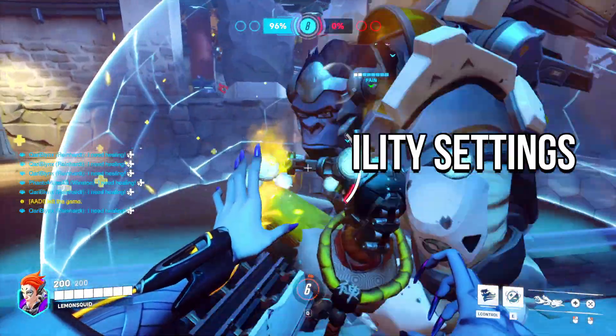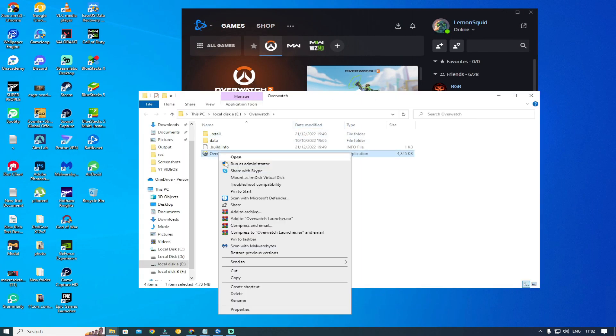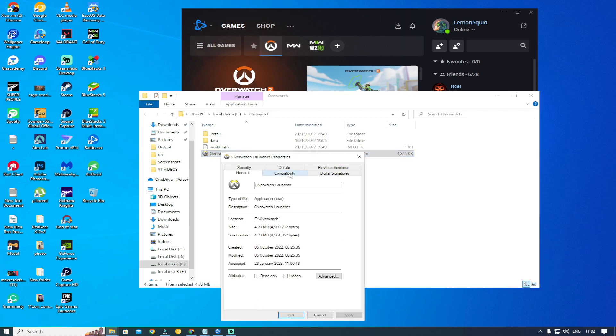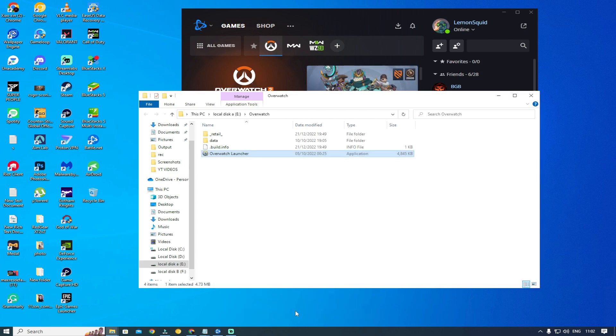Method 7: Use compatibility settings. You can use Windows's built-in compatibility settings. To do so, right-click on the app executable file and go to Properties, then Compatibility. Under Settings, locate 'Disable full screen optimizations' and click the checkbox. Also select 'Run this program as an administrator.' Click Apply and close the box.